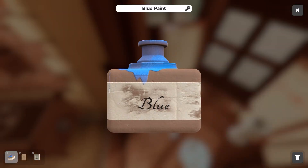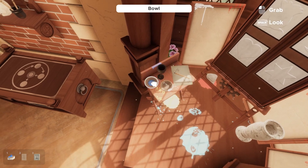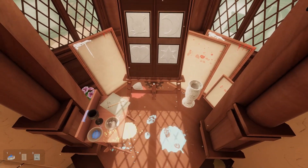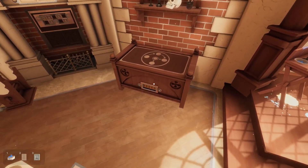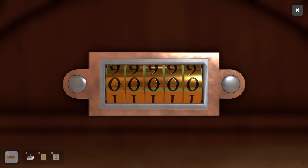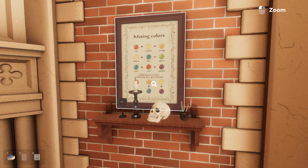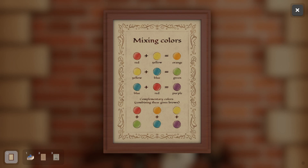I have paint - blue paint. There's a bowl, a cup. There's a gear - no, that's for the easel. We have this, which is a very large combination lock. Mixing colors. Complementary colors - combining these gives brown. That would be good to know.